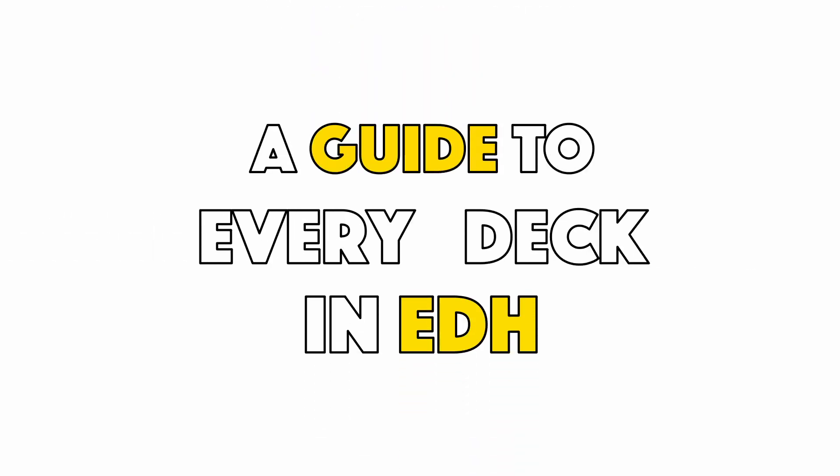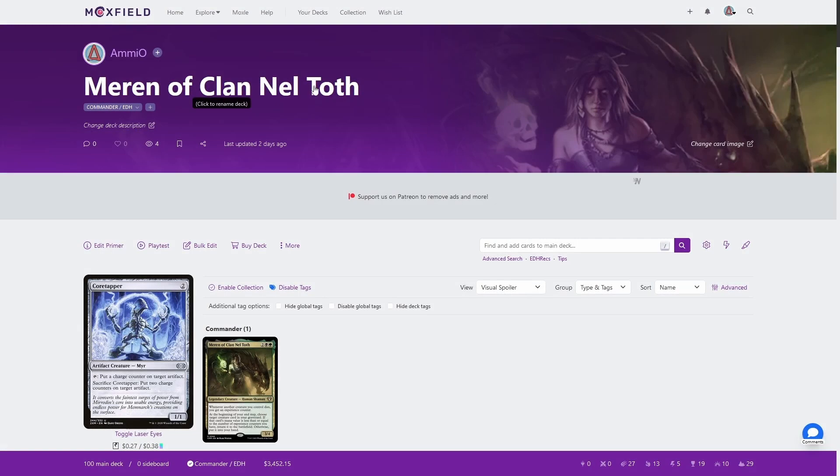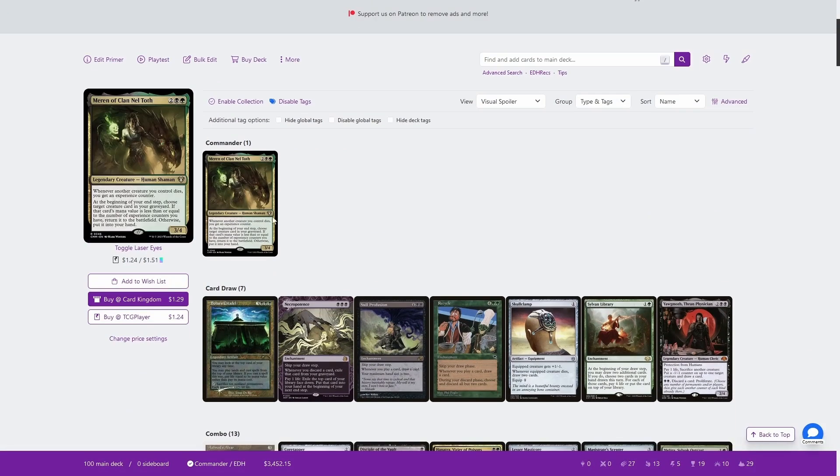Welcome to a guide to every deck in EDH. Today we're looking at Maren of Clan Neltoth. This is one of the earlier commanders printed into the commander exclusive commander deck sets — not the earliest, but one of the earliest. This also used to be one of the best commanders around, not so much anymore, but it's still powerful.